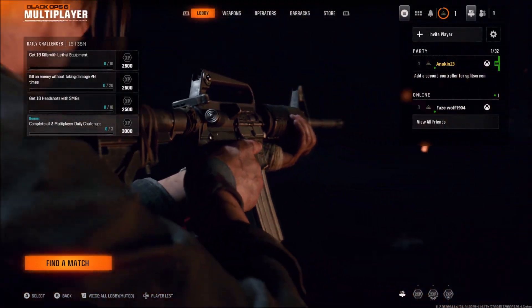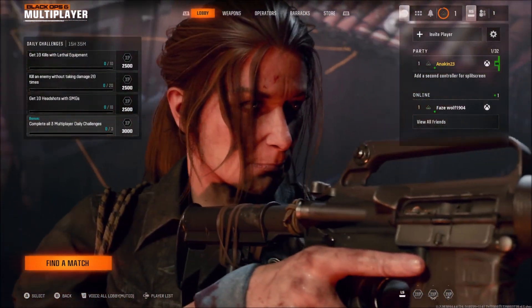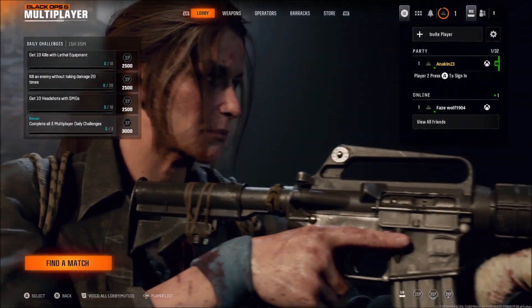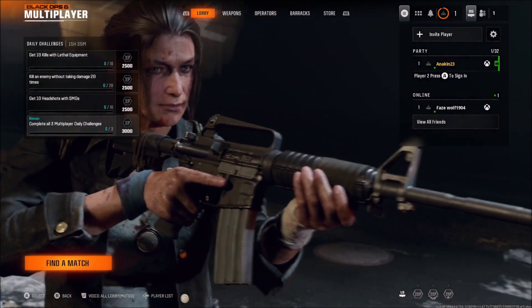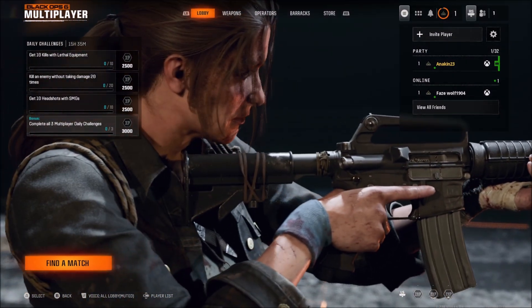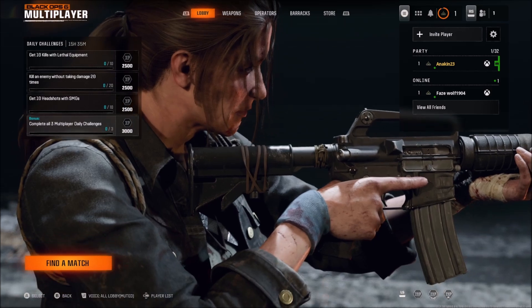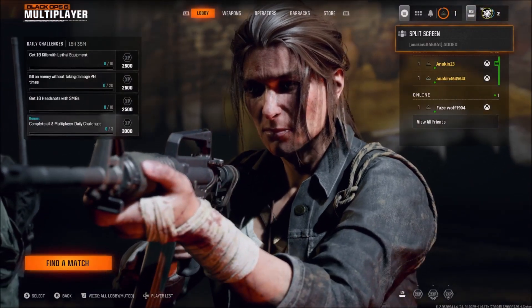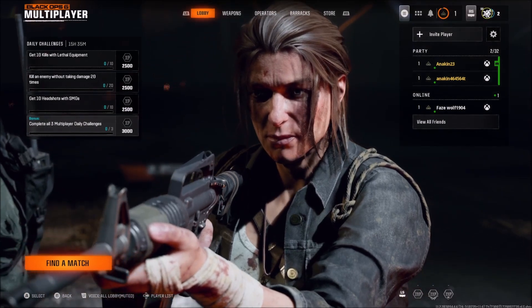After this, just turn on the second controller. Then it says Player 2 Press A on Xbox or X on PlayStation to sign in. Now you have to sign in with your Xbox or PlayStation profile with the second controller. The game will restart real quick and you can see the two profiles where it says Party. And now you are ready to play split screen.